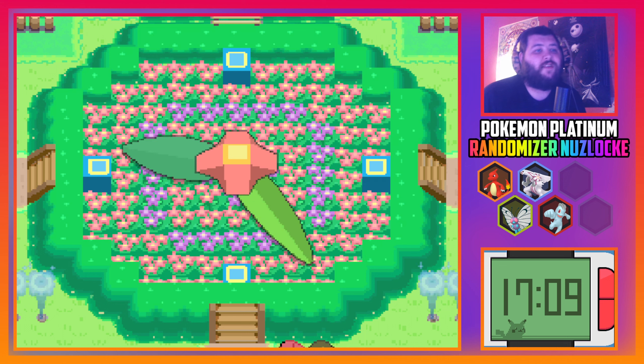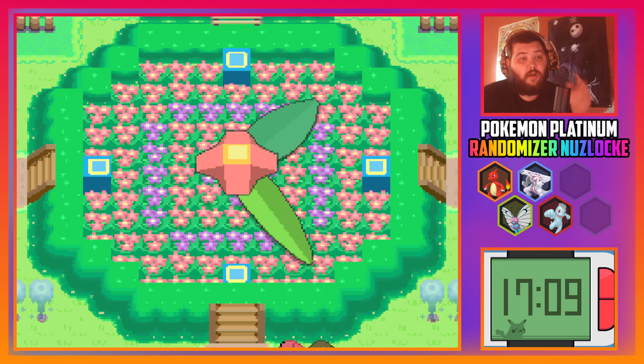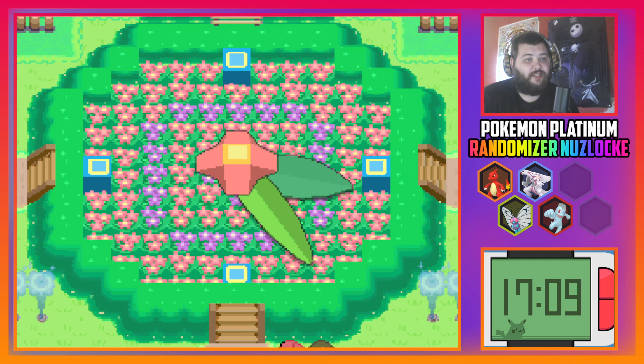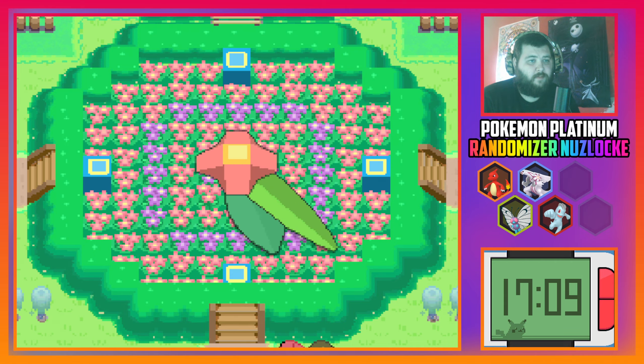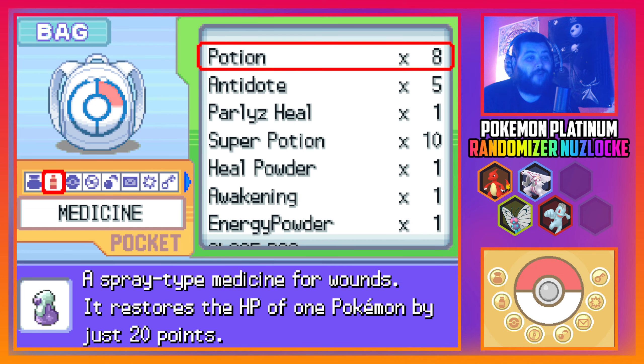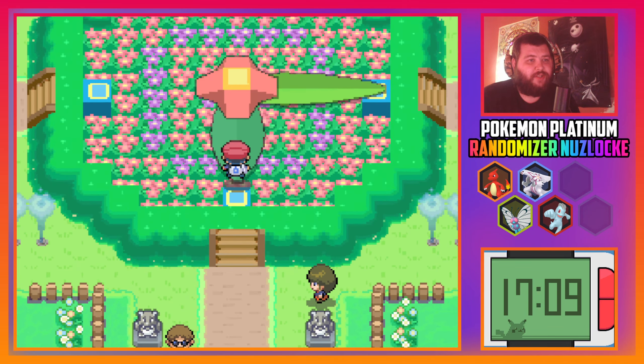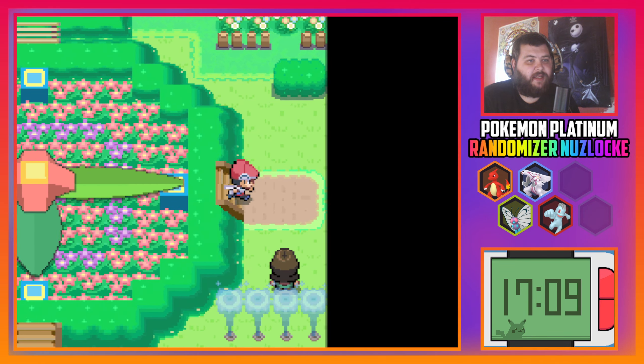Now we just have to wait. The way this gym works is every time we battle a trainer, the flower clock will spin and allow us to get to the next trainer. There's one trainer per compass direction, so now we go to the right. Rather than going all the way out I can just do that quickly — that'll allow me to heal.